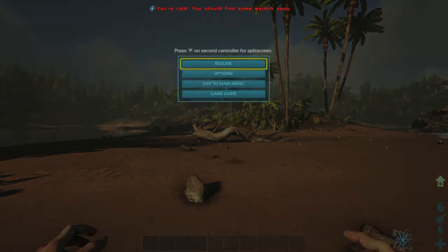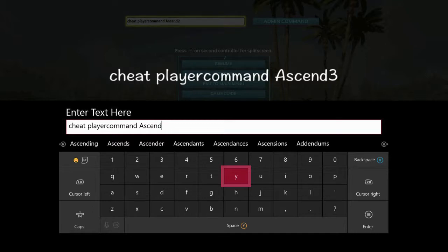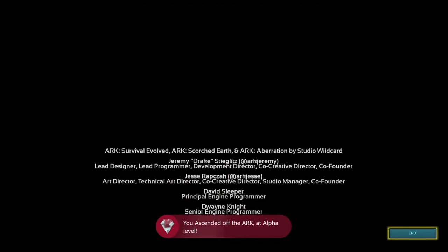Then one more time, back in the game after respawning from the main menu, bring up the console again, replace the two with a three. This time you will do the third and final level, which is the alpha level, and it gets the last achievement. There it is — alpha Ascension, 100 gamma score.